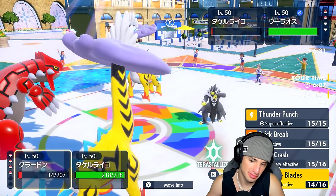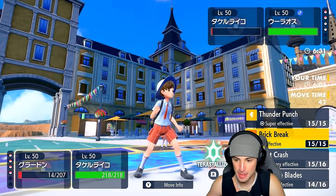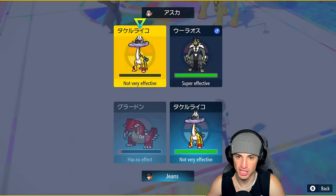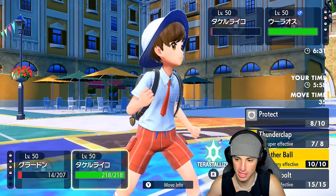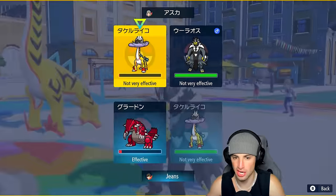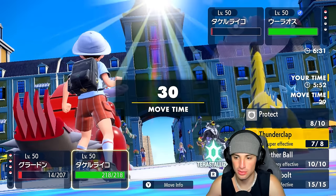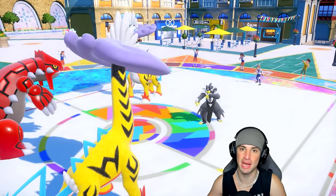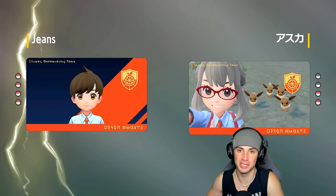Raging Bolt is just so strong. It's going to be Water Tera, and we should be fine. We should probably just Thunderclap their Raging Bolt to get rid of it, because they could just Protect. Instead of Thunderclap, we're throwing a Thunderbolt — actually, I'd rather Thunderclap because I think Earth Power is going after my Raging Bolt. And that's a sweep in match number one, leading Groudon and Raging Bolt!